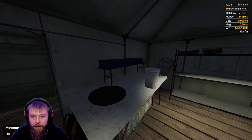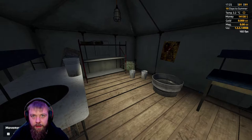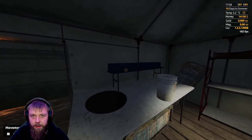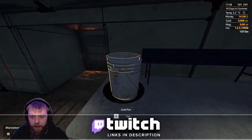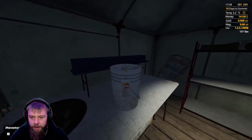We'll also be doing a tutorial on the wavetable for a tier two setup as well. So let's get straight into it. First of all, what you want to do is just grab your bucket full of paid dirt and click to use it onto the gold pan.